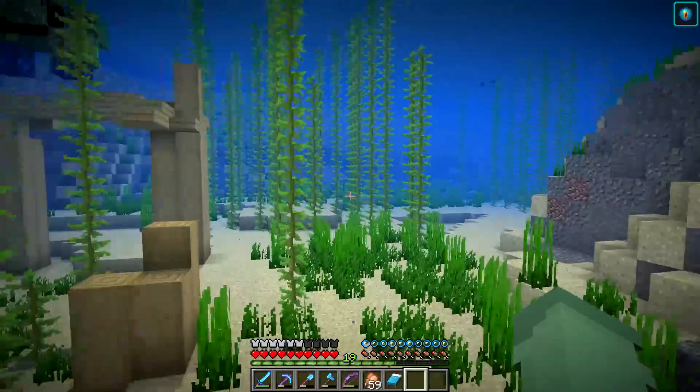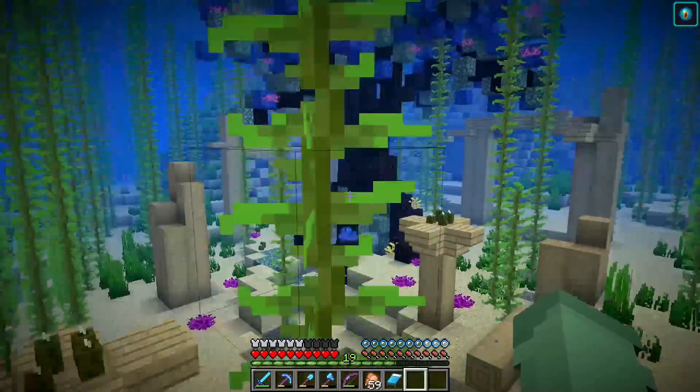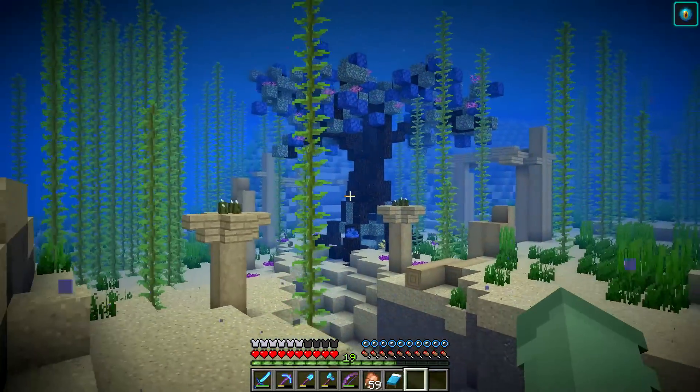At the end of the ravine there is a beautiful coral and prismarine tree that houses our conduit. There are lots of ruins and light posts around it and I definitely want to extend on this even more. I love the idea of this magical tree with ruined structures around it - very atmospheric if I do say so myself.